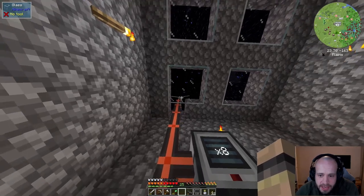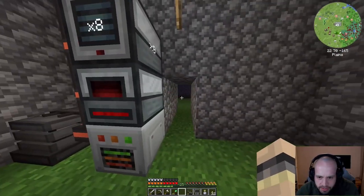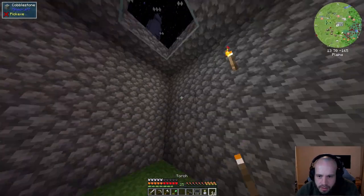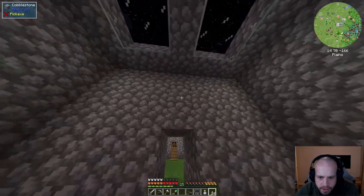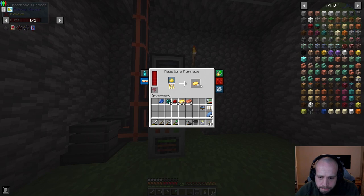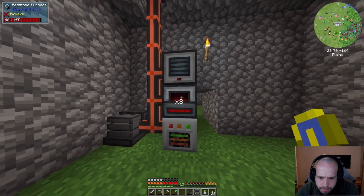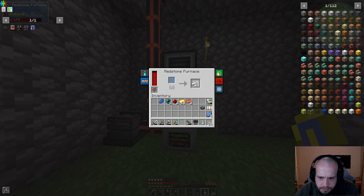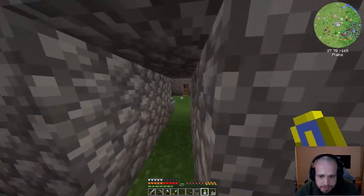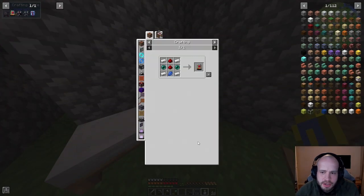Another thing I did was move the wind turbine up onto my roof rather than alongside the building - one because it was in the way of the third room, and two because the higher up it is the more power it produces. This is going to take forever - we really need to look into power generation ASAP at this point.